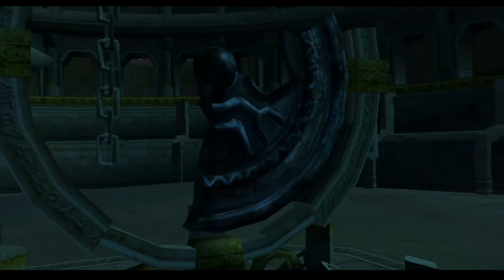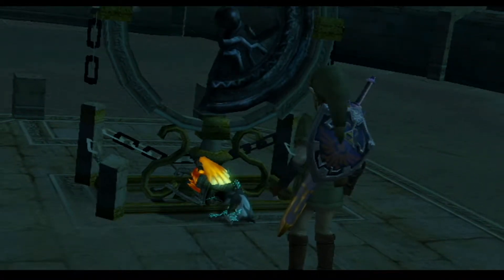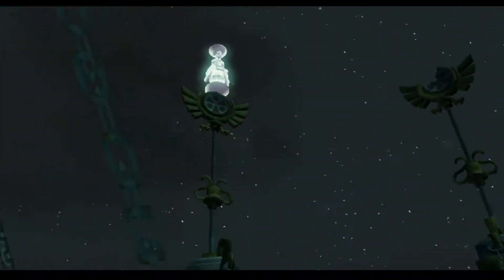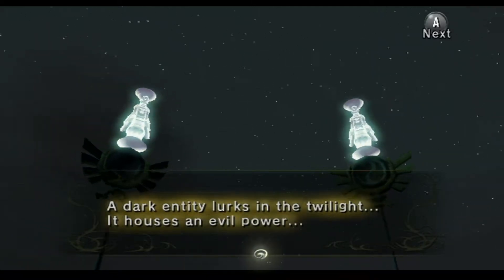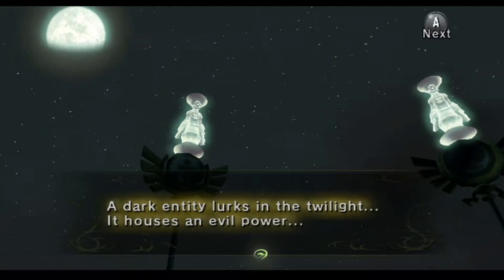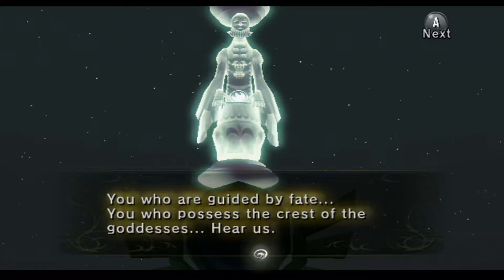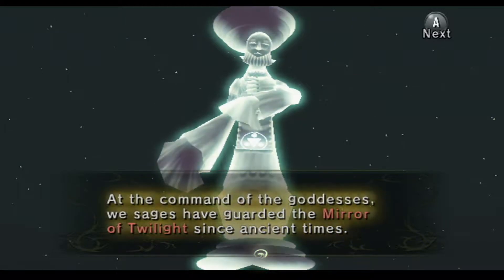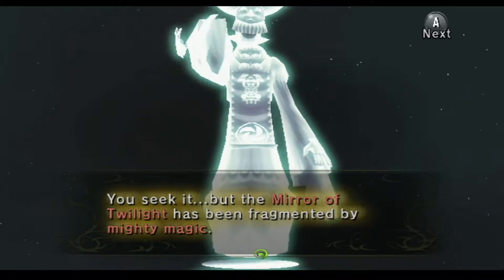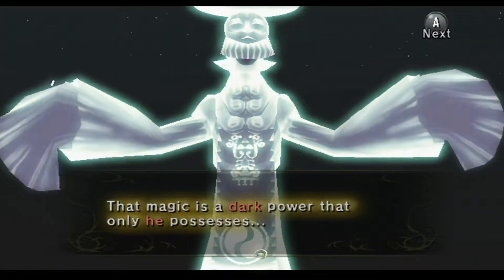Aha! See, the mirror is broken! And just as expected, that's how it's going to work — there are going to be fragments of mirrors in different dungeons. Makes sense, right? It's always that you think the fourth dungeon is the final one after you got the three necessary pieces, and then something happens. Is this going to be connected to the sages? Because I'm seeing some figures up there. 'A dark entity lurks in the twilight. It houses an evil power. You, who are guided by faith, you who possess the crest of the goddesses, hear us. At the command of the goddesses, we sages have guarded the Mirror of Twilight since ancient times. You seek it, but the Mirror of Twilight has been fragmented by mighty magic — that magic is a dark power that only he possesses.'